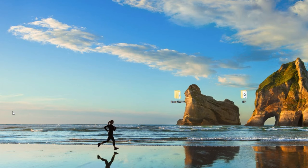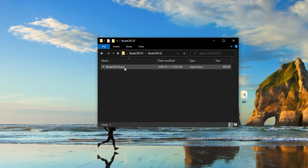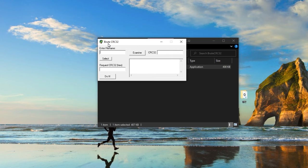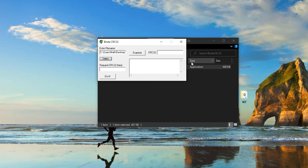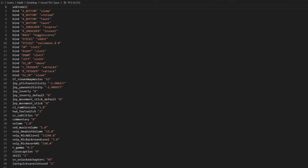Now that the file has been backed up, we can go back to the BruteCRC32 program we downloaded earlier. Extract BruteCRC32 to your desktop and launch the executable. Once launched, you'll be presented with three little windows. Hit the select button and navigate to your file directory where you saved the modded file — select the modded file. Then hit examine, and on the far right you'll see a hex code pop up. Make note of that as we'll need it later in the video.